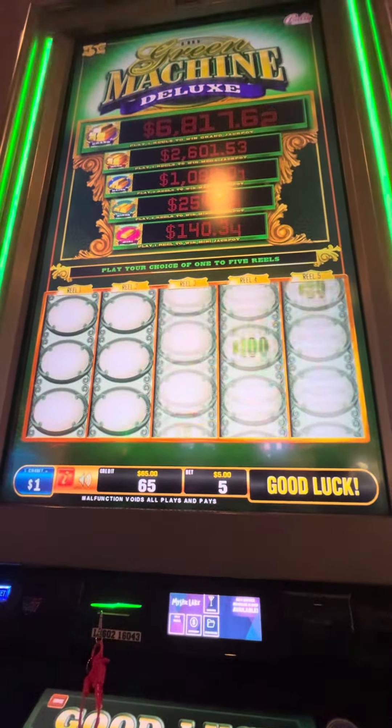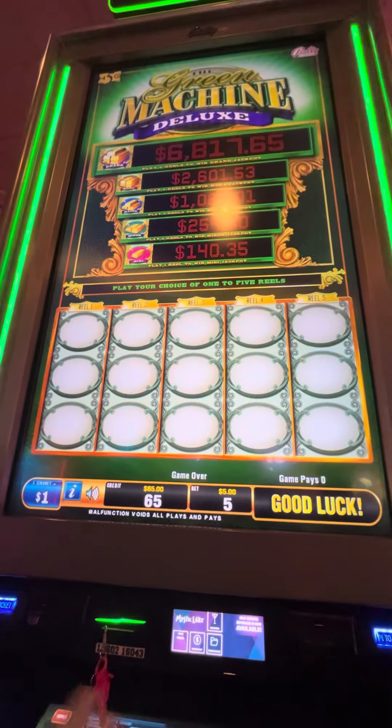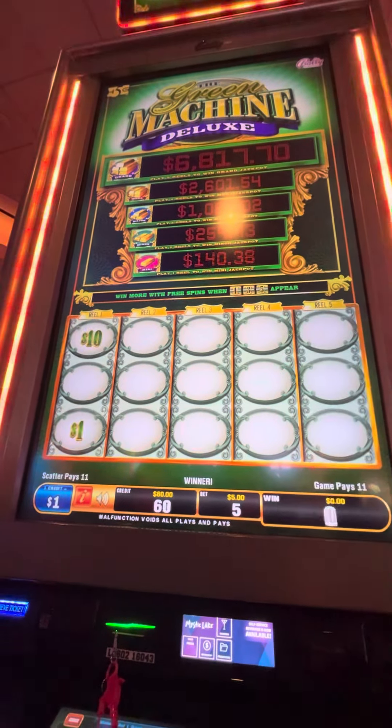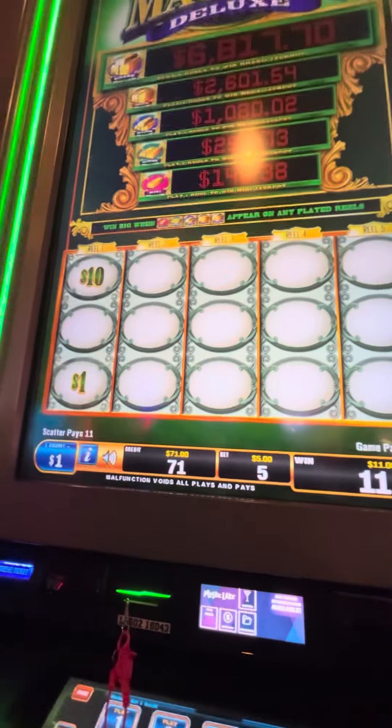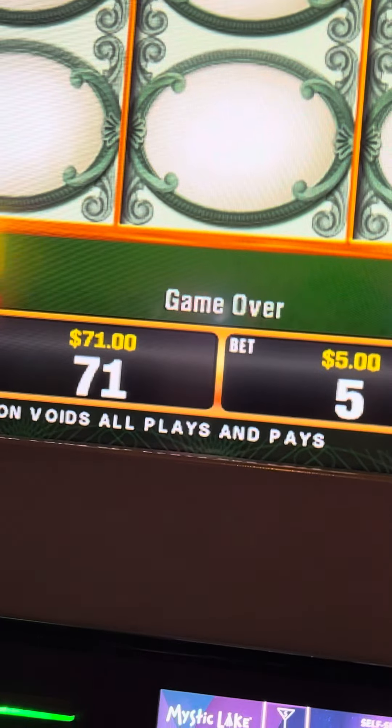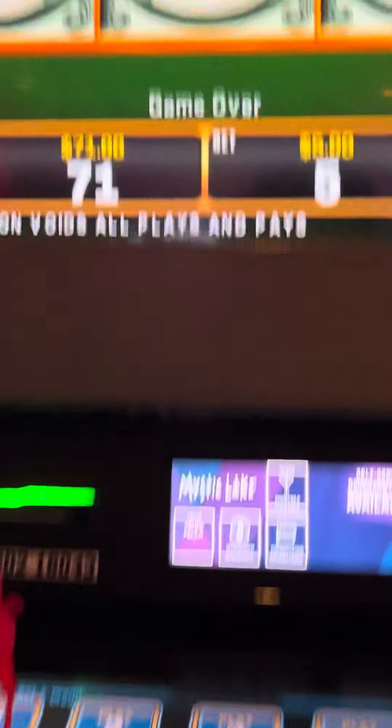Birthday boy last spin — $100. So our hundred dollar activity gave us $71 back, so I guess you could say we lost $29. Green Machine, Green Machine.